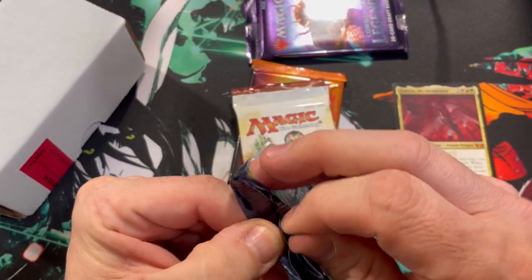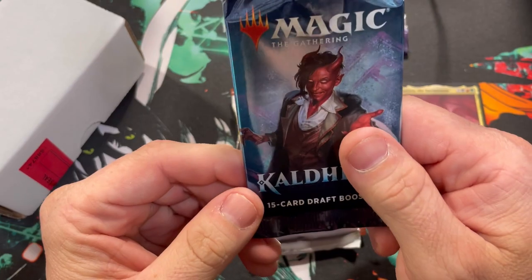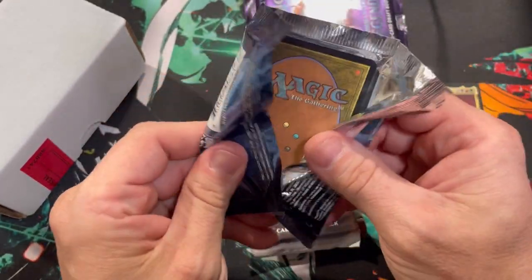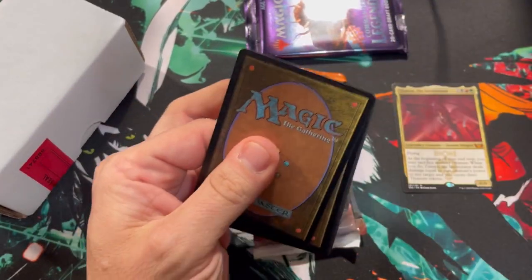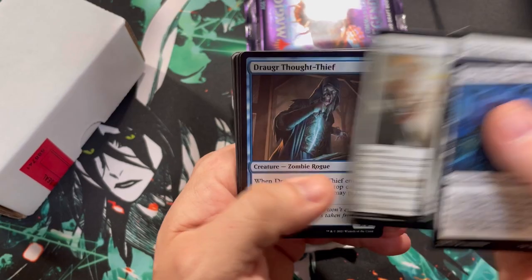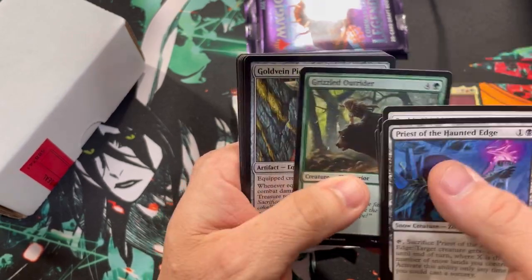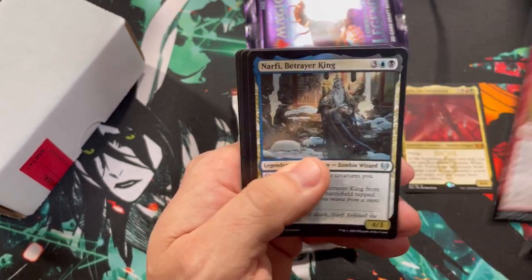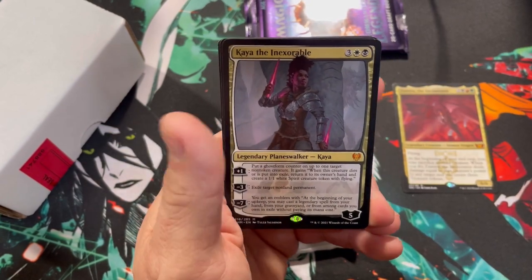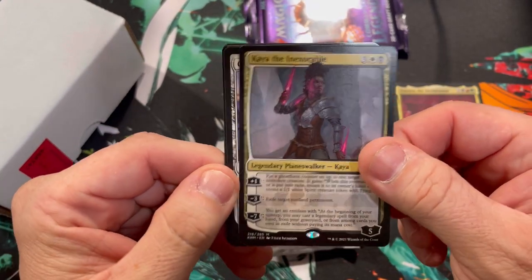This is a set where if you go look at the card list, you're just like how is this set not already going crazy? I think in the next two or three years, Kaldheim is going to be crazy good. Shield Mates, Squarsh — I'll put an R in there, narf. Two packs, two mythics — this is going according to plan.